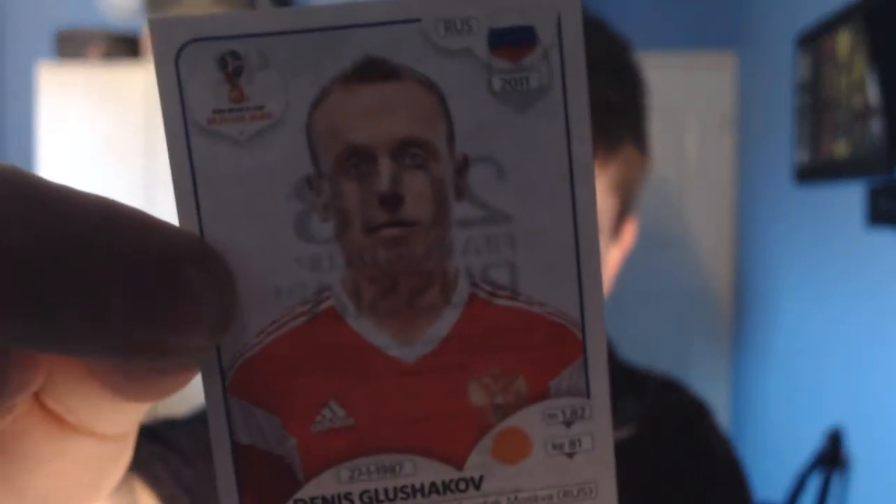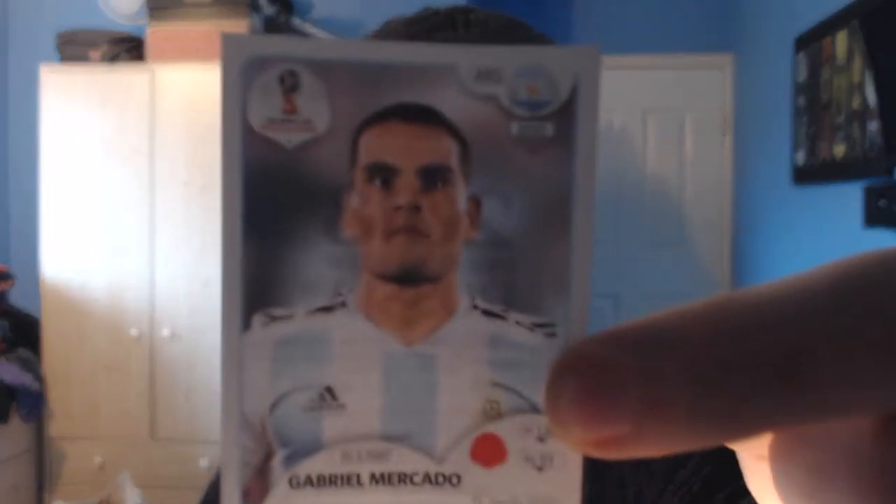We have the Korea Republic team badge, which would mean I could pick any Korean player in the book — so Hyunmin Song could be an option, but it's a player I've already got because he was in the album. We have another Russian from Spartak Moscow — Denis Glushakov. And lastly, we have an Argentine, a Sevilla defender — Gabriel Mercado, who I managed on last year's game in my Sevilla save. I think I sold him in the first transfer window.